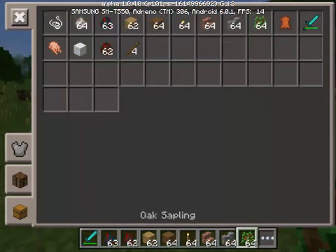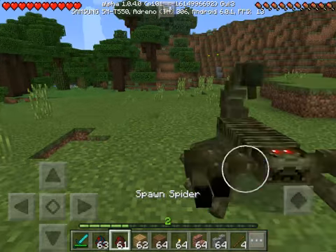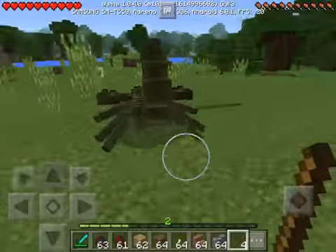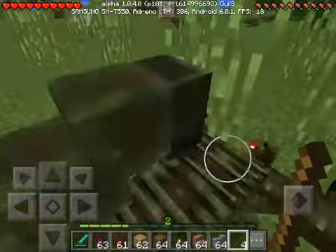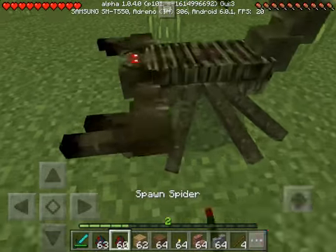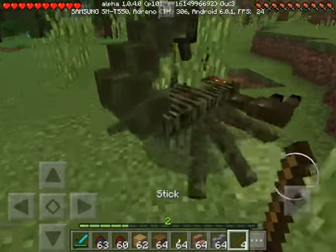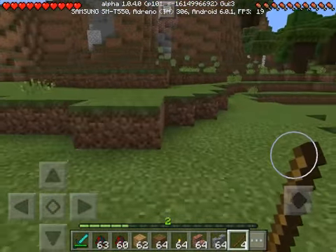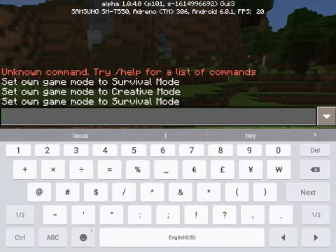I'm going to spawn one right here. We got it — we can ride on it, if we go over here. Well, it looks like it doesn't work. But anyway, I'm going to go back into creative mode.